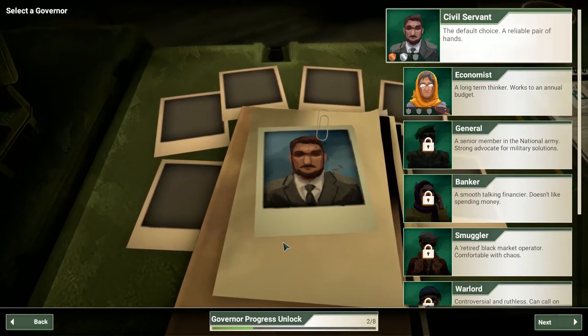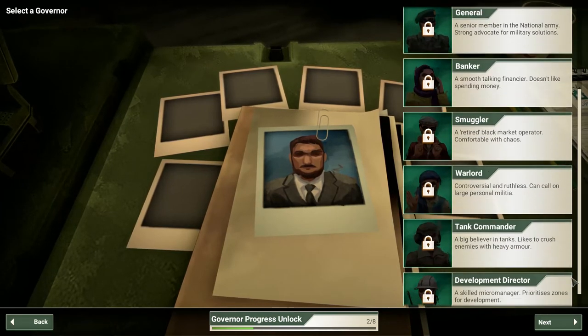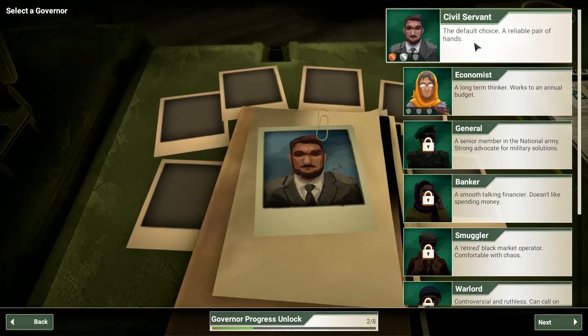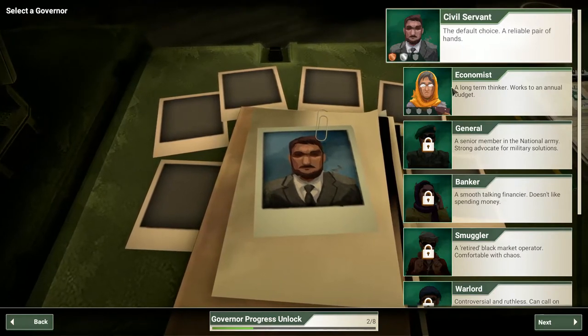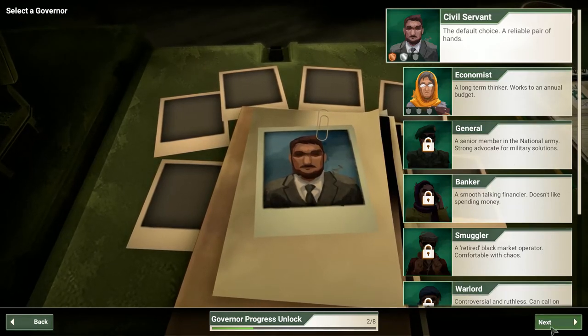You can see how that scenario requires a sophisticated approach. You get a list of different types of government officials you can choose — there are many to unlock, but I've only unlocked two: the civil servant, a reliable pair of hands and the default choice, or the economist, a long-term thinker who works on an annual budget. I found the big budget a little disconcerting, so I'm going to stick with the basic civil servant.